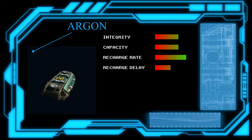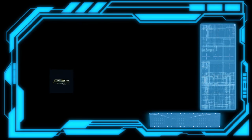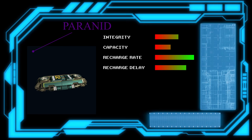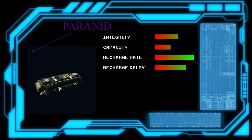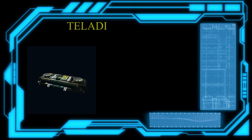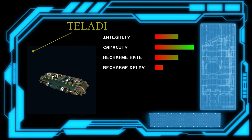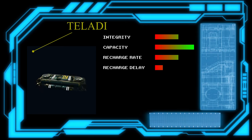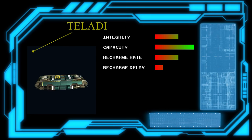Looking at Argon shields, they're fairly generic with pretty even stats across the board — you can't go wrong putting them on pretty much anything. Paranid shields are focused on recharge, making them very good for fighters that use hit-and-run attacks. They do suffer a bit on larger ships as they can't make use of their good recharge delay, but the exceptional recharge rate helps counteract that. If your tactics revolve around hitting hard and fast, then Teladi shields will be good for you — they have the highest up-front shield hit points to survive an alpha strike, but don't have the recharge rate for a prolonged engagement.